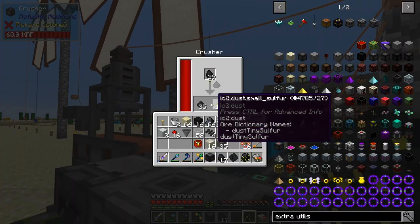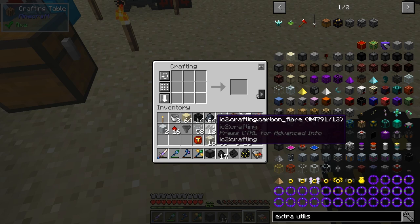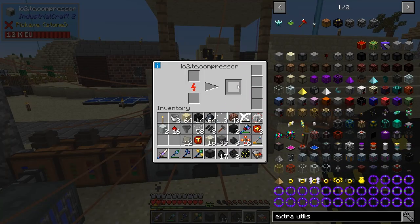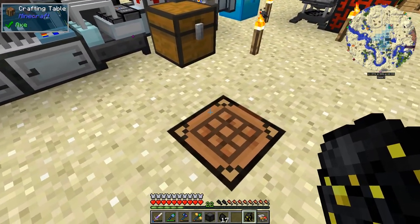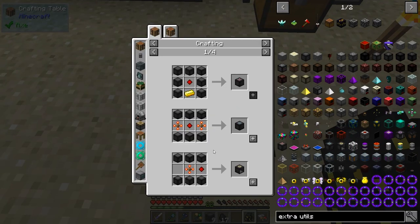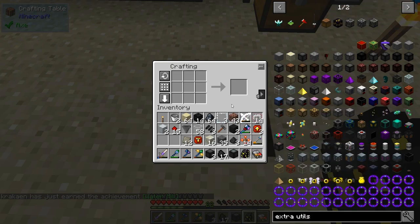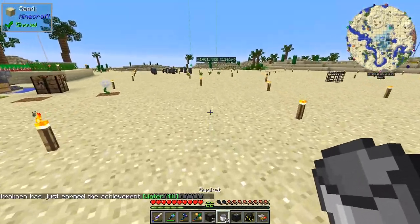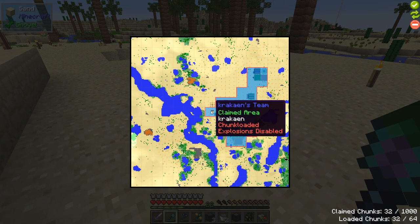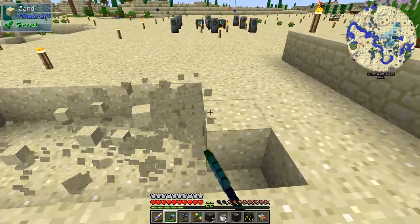The crusher is doing pretty good. Let's process these — coal dust goes to the compressor. The stone is burnt and we have enough to make one. There we go, water mill! It says 4 JP but it actually does more than that.